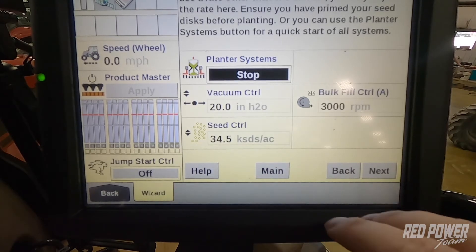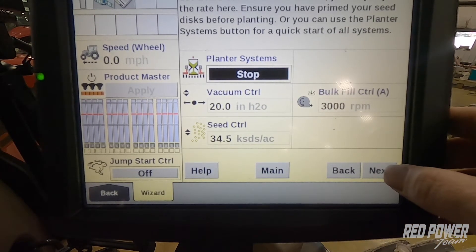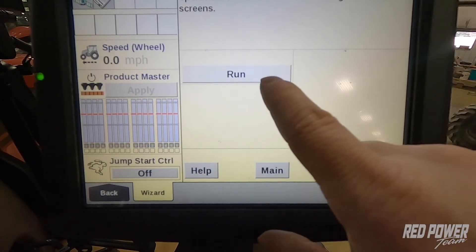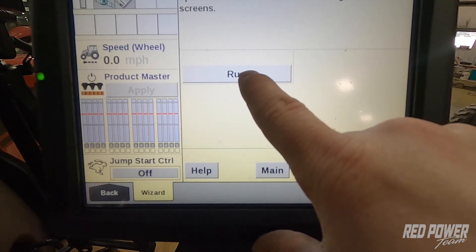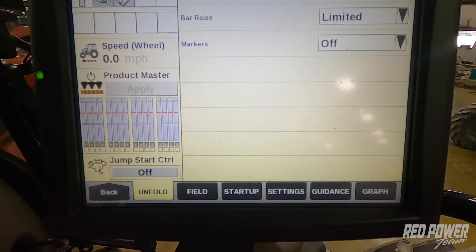Once it's gone through these steps and it's primed that seed disc, you're going to get a green check up there. You're going to press next and then you can press your run box and it will take you right back to your run screens so you can start planting out in the field.